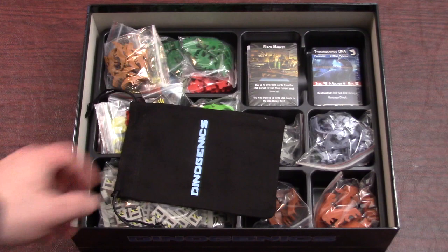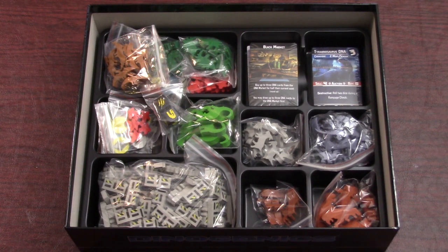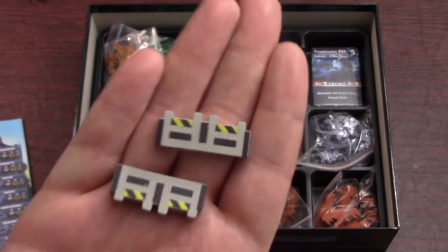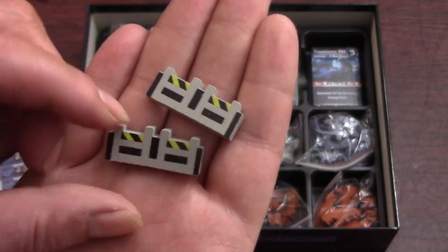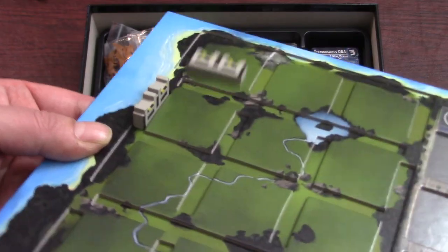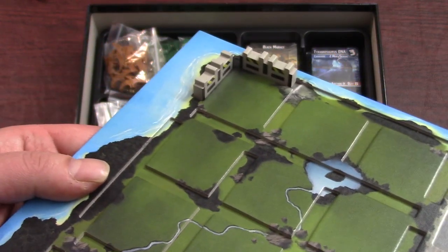We've got a nice Dinogenics bag — I believe that was a stretch goal. We've got a lot of tokens, lots of meeples, dinosaur meeples, and fences. The biggest bag in here are the fences. They're pretty thick and chunky. I wanted to give an example of how they're going to slot in on the player mat — slot them in just like that. Looking pretty slick.